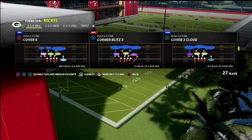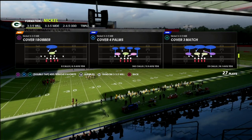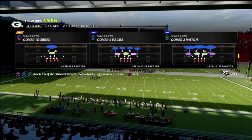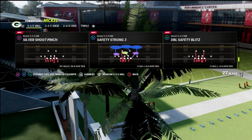The defense we're going to show you in this video is kind of a Cover Three or Cover Two Man style of defense. We're going to come out in the Cover Three Sky and show you how you can get some really cool pressure out of the Nickel 335 Will.